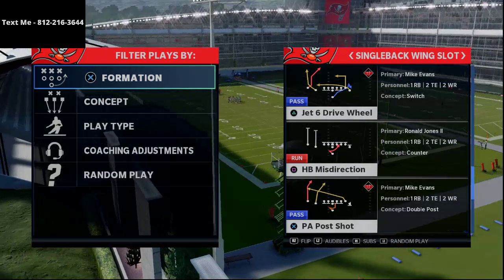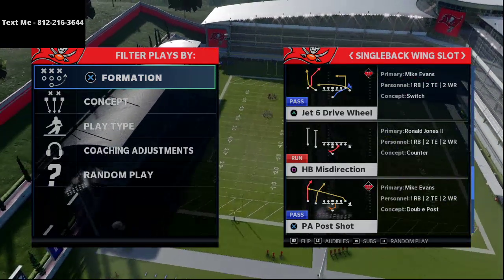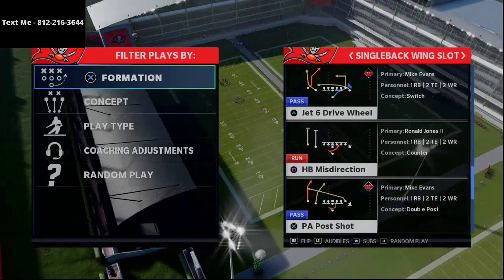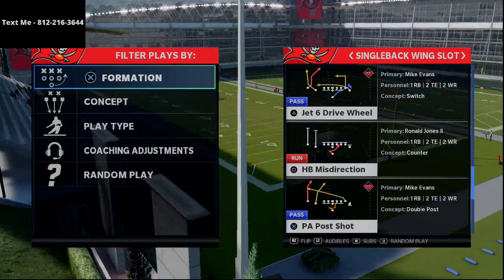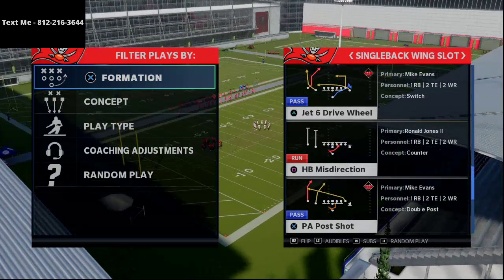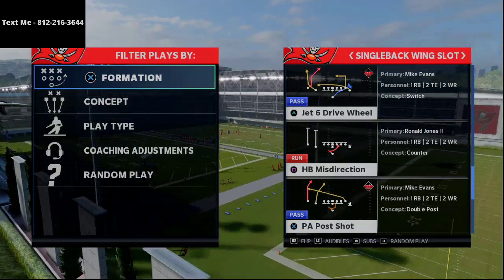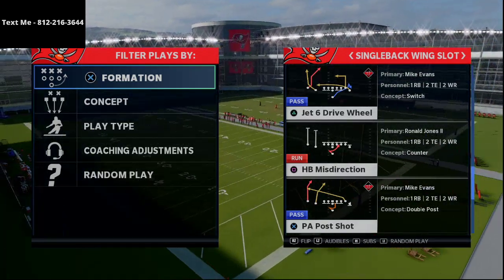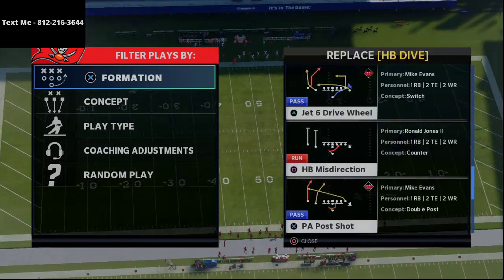My Air Raid offense is more of a pass-heavy scheme — spreading them out and throwing it 50 times a game. This New England playbook and ebook is a more balanced approach. It certainly has the ability to throw 50 times a game with really good route combinations, but it's also able to audible into pro personnel sets or ace sets. If they come out in heavy pass coverage, you can easily just run the ball on them.